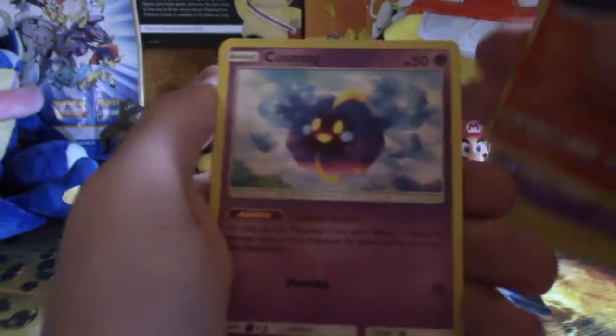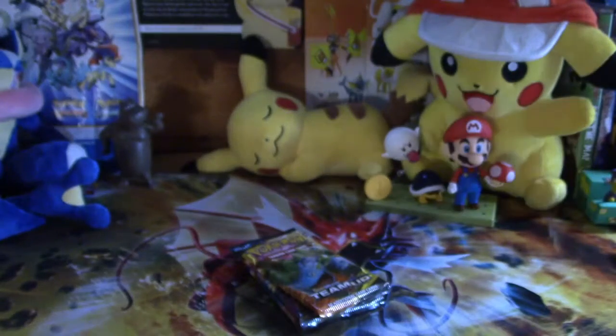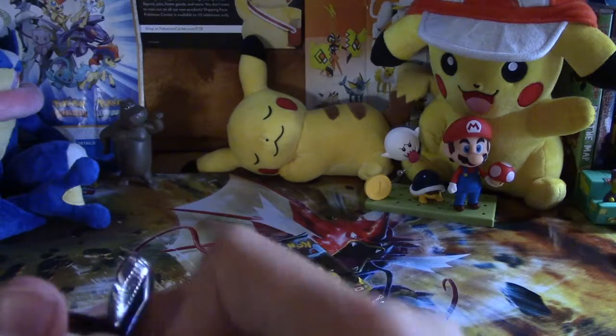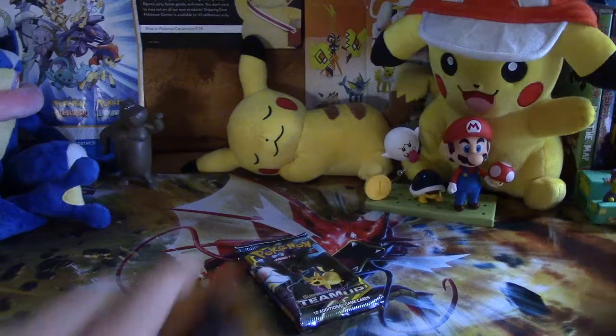One, two, three, four. Electric energy — that is a lot of text on there. Flaaffy, Jynx, Ponyta, Cosmog — really nice. Is that suit art? Yeah, it is, that's really cool. Voltorb, Squirtle, Bronzor, Aerodactyl and Marowak — that's the totem trial from the newer games. I find it really cool when they reference stuff from the games and anime like that rather than just original art.